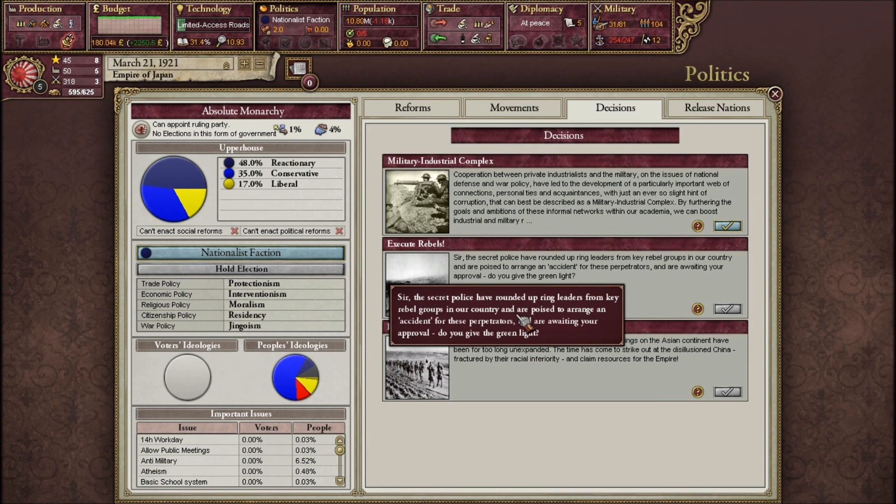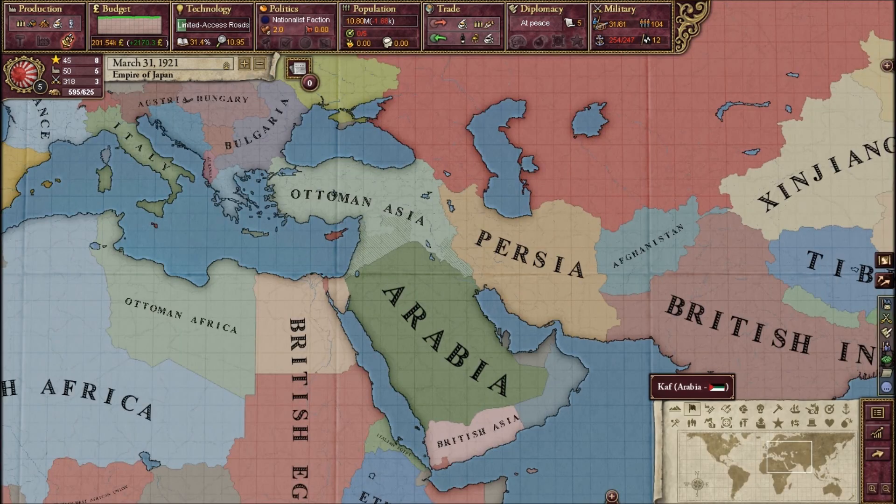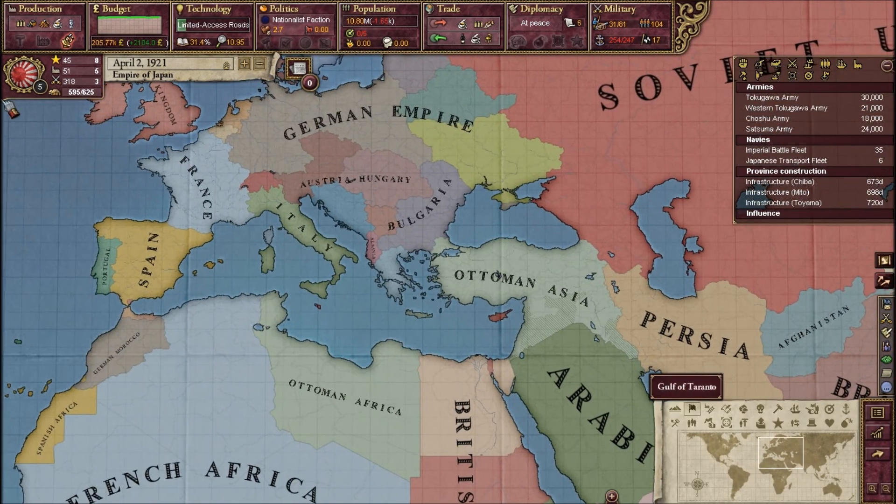We also have the Execute Rebels event — so if your militancy is above five, you can kill a lot of people, you lose four militancy, and you gain some empathy and consciousness. Let's see what's going on in the world.